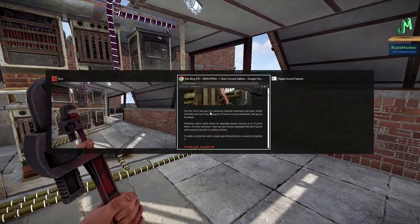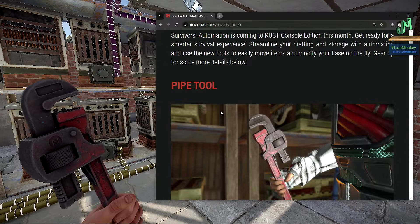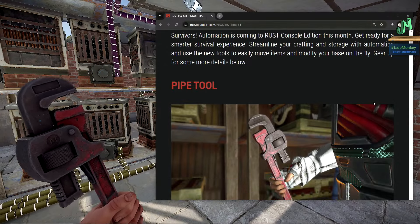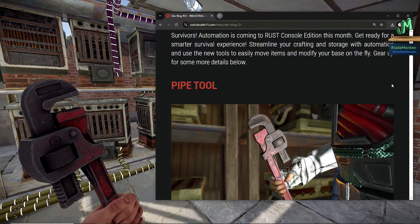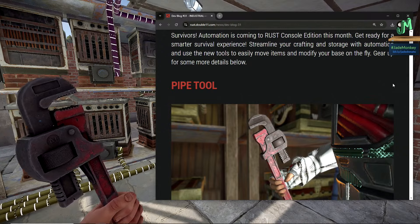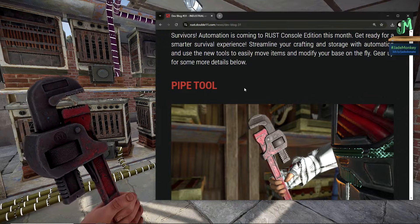We have a very nice dev blog that came through for us. It says: Survivors, automation is coming to Rust Console Edition this month. Get ready for a smarter survival experience. Streamline your crafting and storage with automation and use new tools to easily move items and modify your base on the fly. Gear up for some more details below.